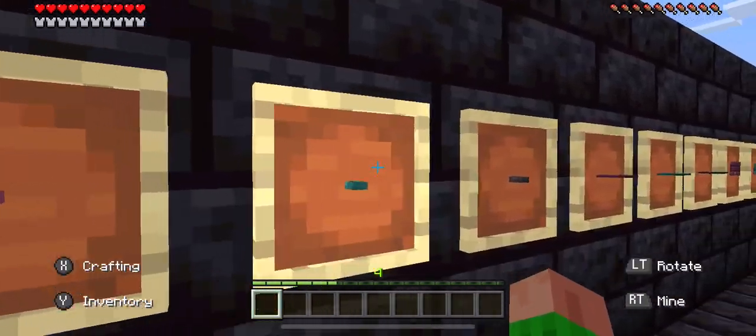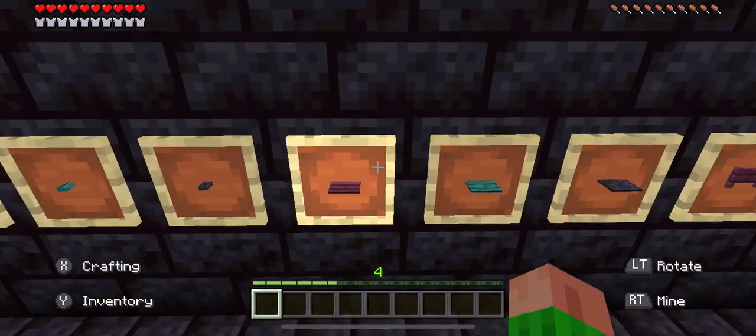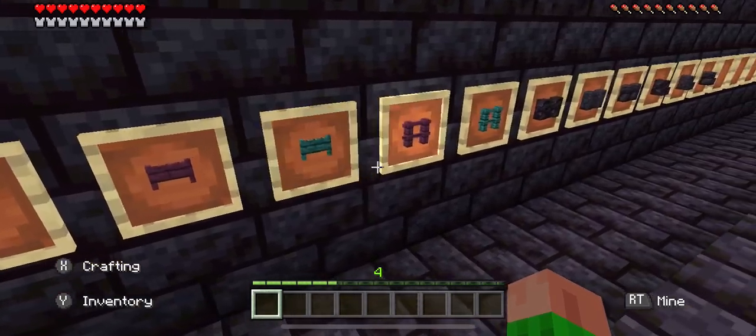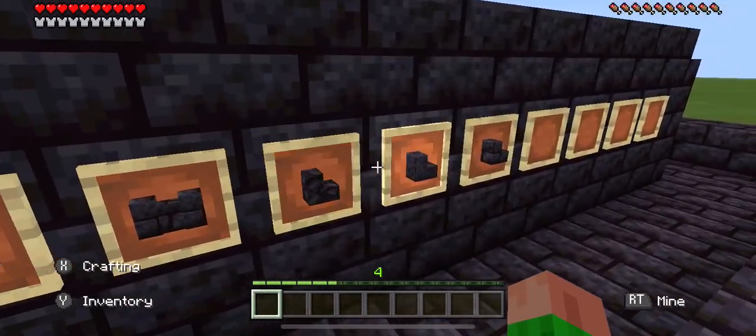We got buttons — can't really see them. We got some pressure plates, new fencing, new walls, and some new stairs.